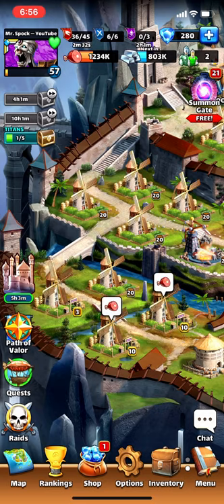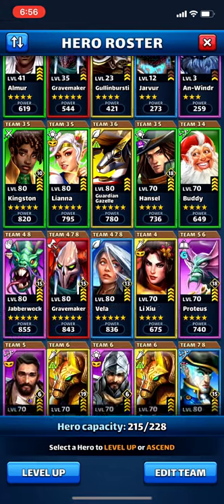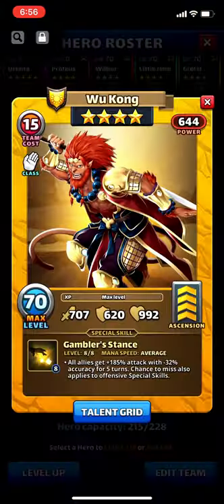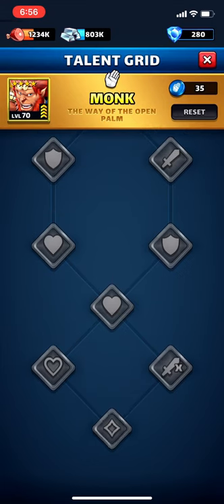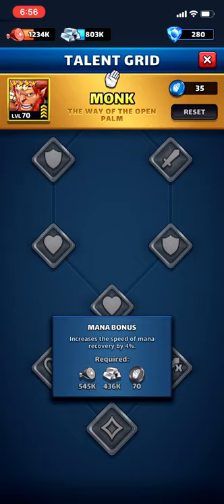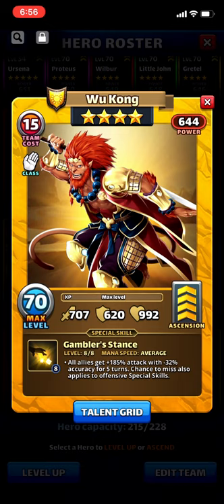If we look at a hero like Wukong, who is an average speed hero — this will be true for any average speed hero, as long as we're not adding emblem nodes. For the monk class, the 20th node gives a four percent bonus which is additive. But a normal average hero takes 10 tiles to charge. You need a 12 percent bonus to charge in nine tiles. The closest values on the chart are 11 or 13, so you need 13, which is reached at level 23.